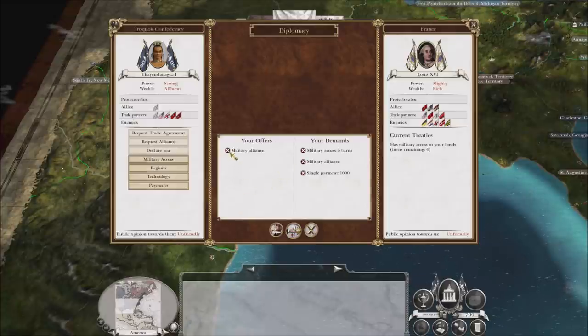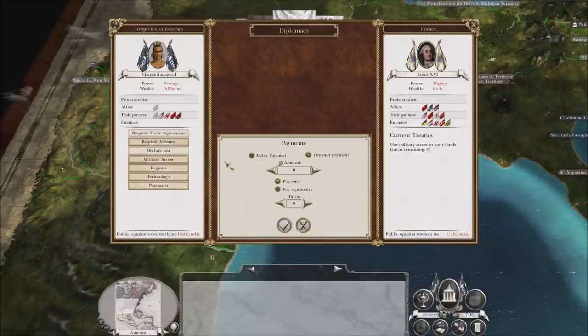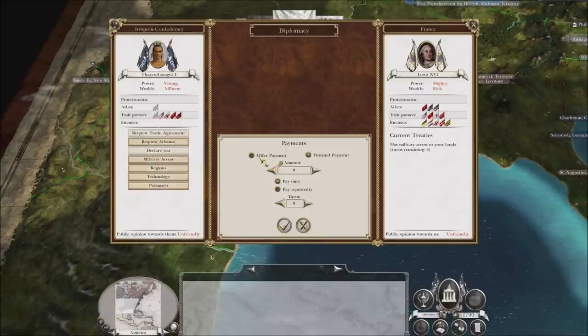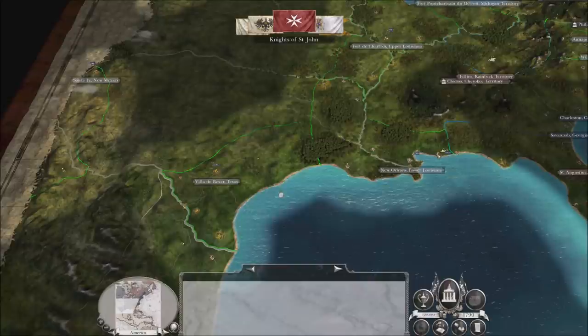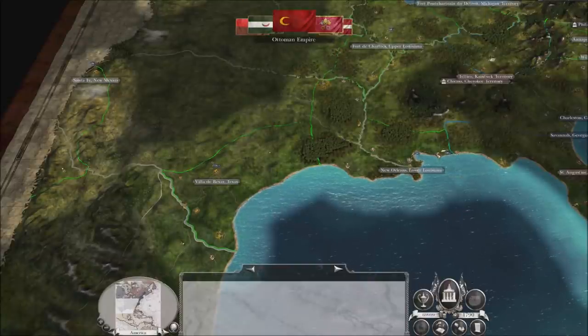What I do want, however — I am willing to do some stuff. How about you give me that technology right here, and you give me some military access? Just for 10 turns, I'll give you about 30k. How does that sound? 30k for this technology and military access. We agree. There we go. We've got a quick 30k — that's going to help them out in their war efforts, and we get some stuff out of it.